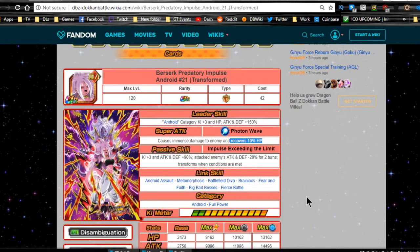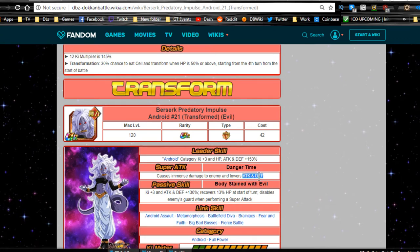Her transformation is actually viable — almost like Ultra Instinct Goku — you can get it to happen and it's really good. When she transforms she lowers attack and defense instead of recovering HP. I would prefer 'greatly lowers' to negate defense, but whatever. Her transformed passive skill, Body Stained with Evil, gives attack and defense +130 and recovers 13% HP at the start of the turn. She also disables enemies' guard when performing a super attack, negating damage negation.